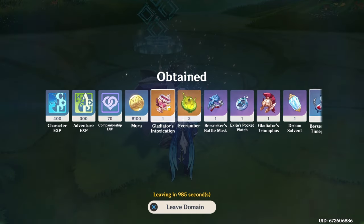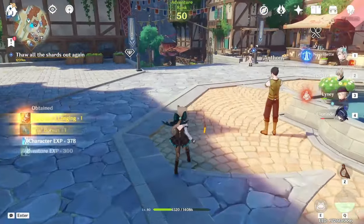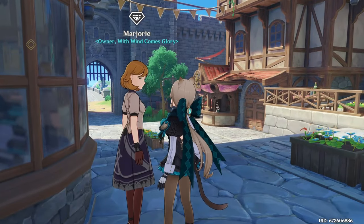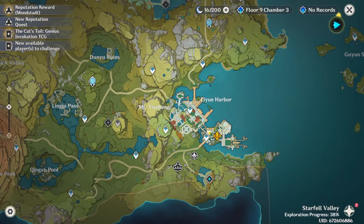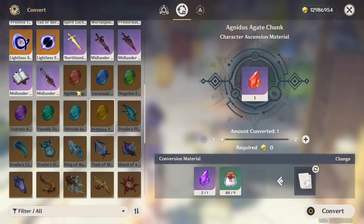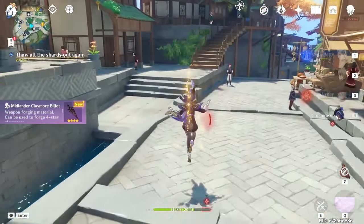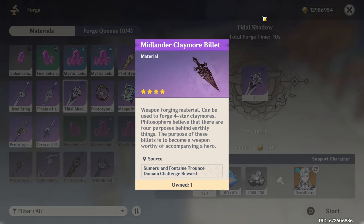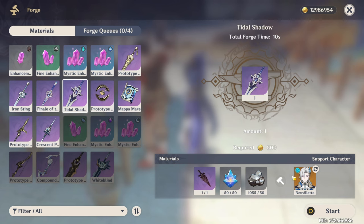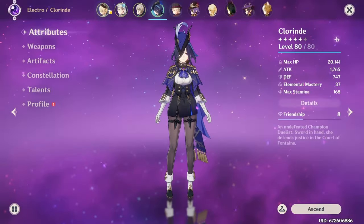We didn't get a single billet out of that. I did already do a run of Andrius trying to get the other one but that didn't work either. You can buy them though - there's somewhere you can buy the billets. There we go, buy a claymore billet. Now we can craft the Title Shadow claymore and we're ready to start working on Freminet.